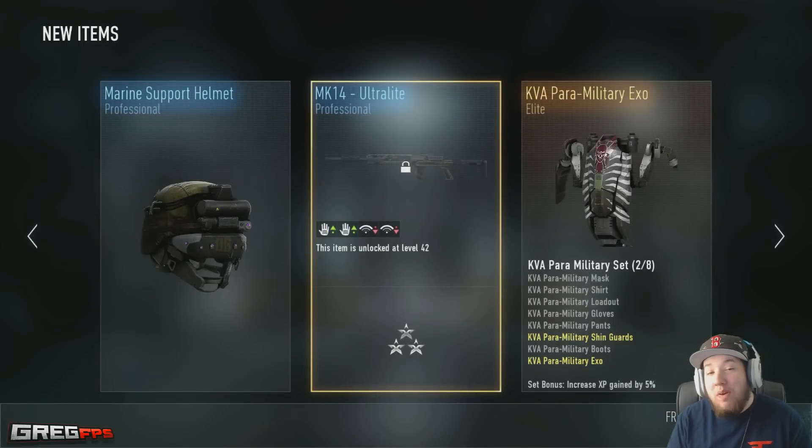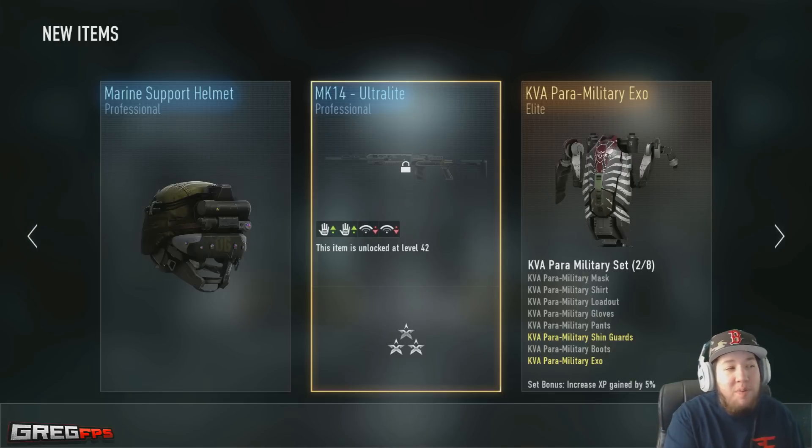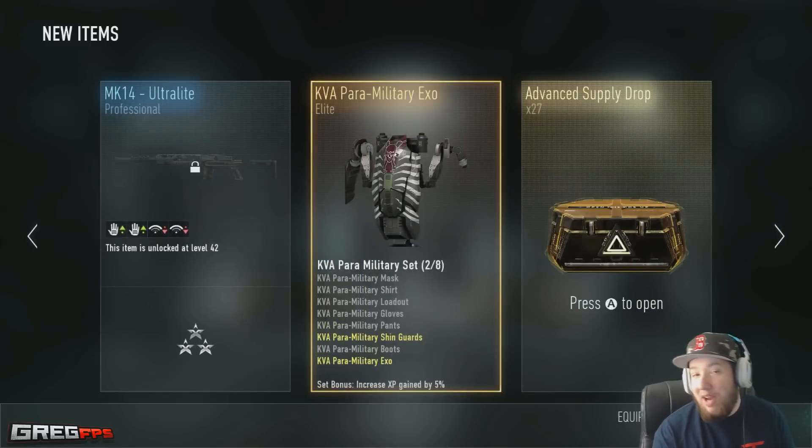My name is GregFPS and welcome back to another supply drop opening video. The brand new royalty guns just came out today, so we're going to be looking for those as well as legendaries we didn't get before when I went for legendary weapons. I accidentally hit my scuff button and opened the first one up, so unfortunately we didn't get anything good in that one — but I'm glad because I wouldn't have been recording it.